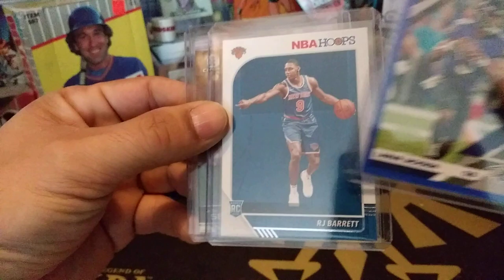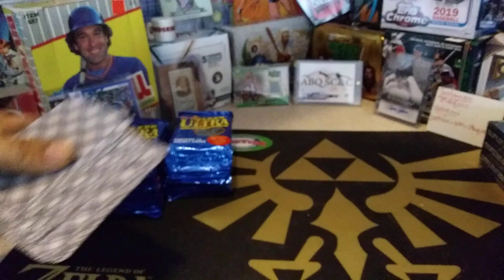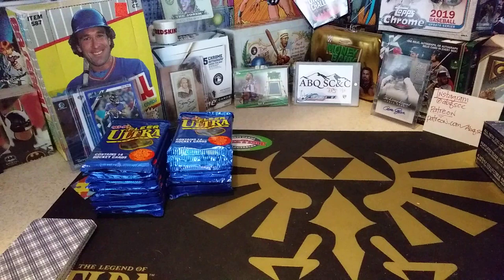The prizes for Lotteria are the Lamar Jackson blue press proof, the R.J. Barrett rookie card, or the Nick Senzel Bowman Chrome rookie card. It's not too late to join — there are still a whole bunch of cards left. Email us at abqscandc@gmail.com and give me a number between 1 and 10.